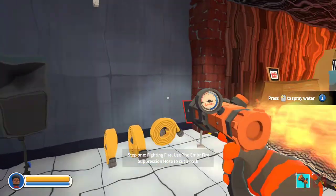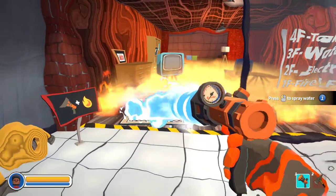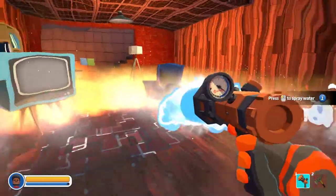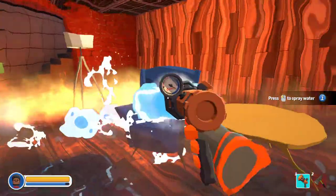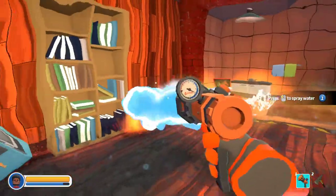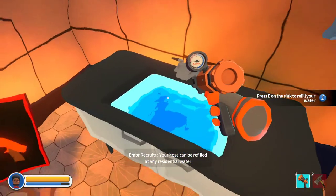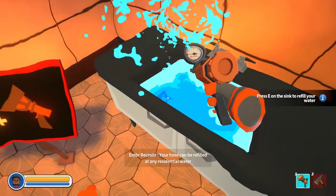Use the Ember fire suppression hose to cut a path across. Fire suppression — cut a path across. I learned this in fire class. Sweeping motions, left to right. Sweeping motions. Water is of abundance — you don't have to worry about it. Water comes from nature. So sweeping motion, don't let a little bit stay left. Make sure you saturate everything as you go. The hose can be refilled at any residential water source. Nice. Oh, there is like a little pressure gauge on here.